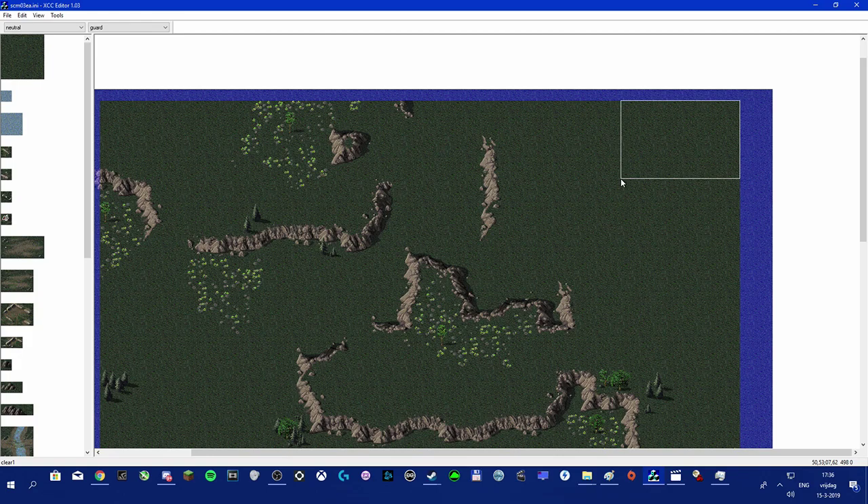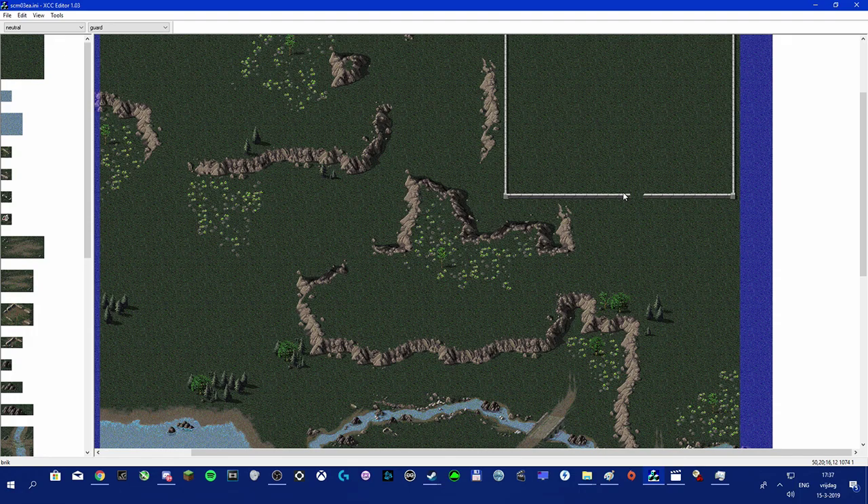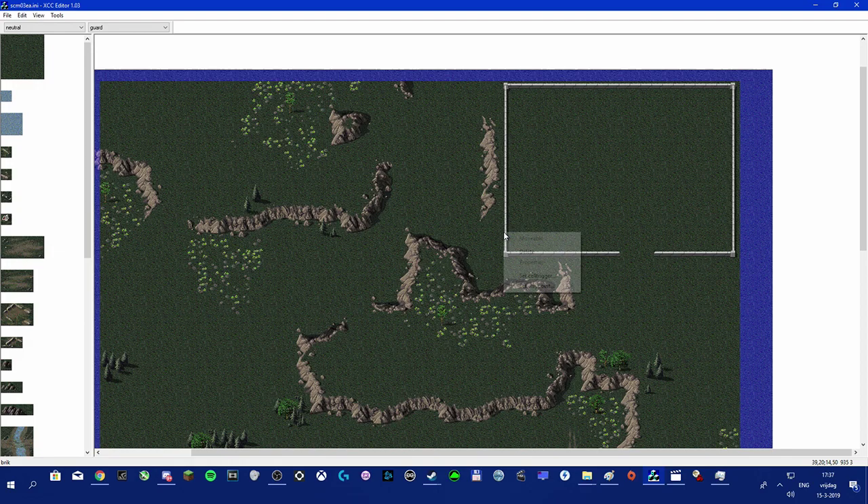Let's start by making a wall. I'll drag a box, right click, fill with concrete wall. This is the main base area. I'll remove the corner pieces to make a nice square, then add an entrance up here and maybe a small one on the side. Let me remove those extra pieces and add a main entrance here and another one over there.